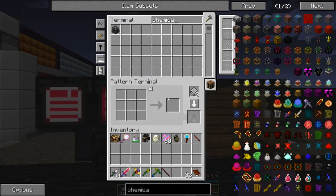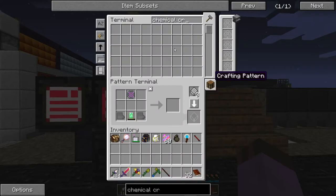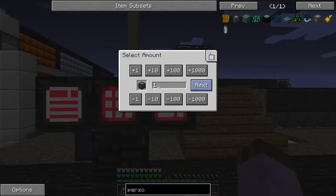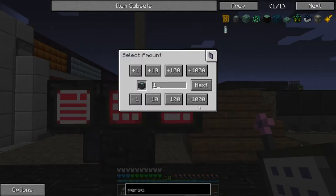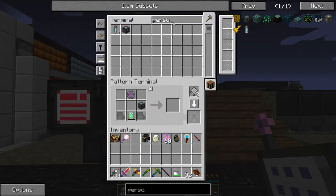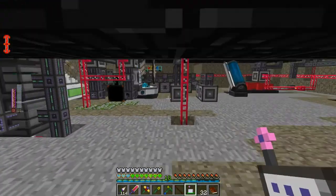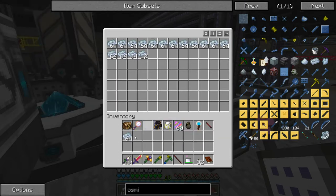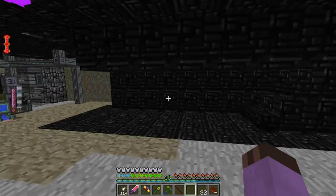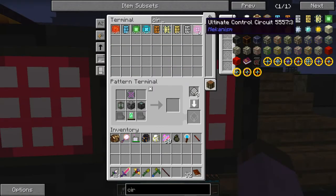What I need is a chemical crystallizer. Normally, the crystallizer is part of Mekanism's ore processing chain — it's one of the final steps. Of course I'm out of osmium plates. I'm always running out of something that runs off the slowest processing machines. I'm probably going to have to expand these to be more parallel processing — I can do that without taking up any more channels. There we are, the chemical crystallizer.